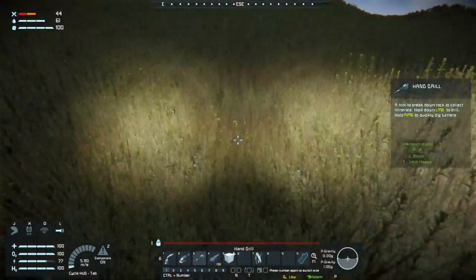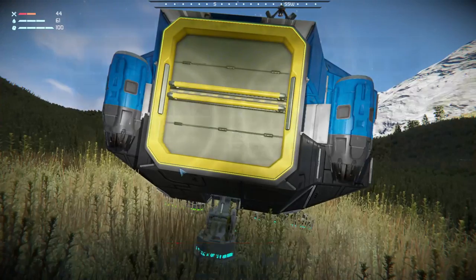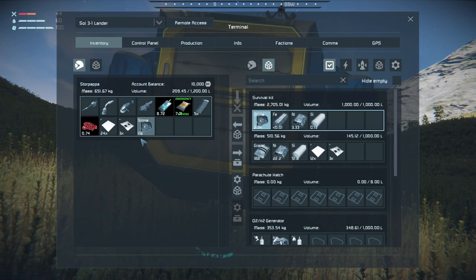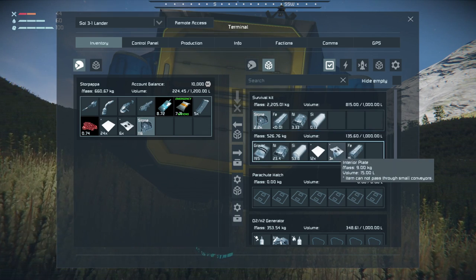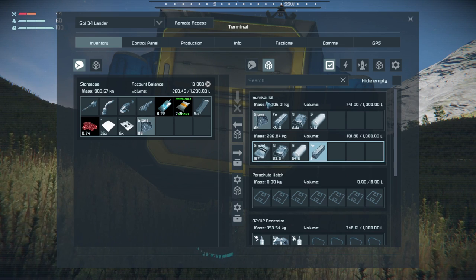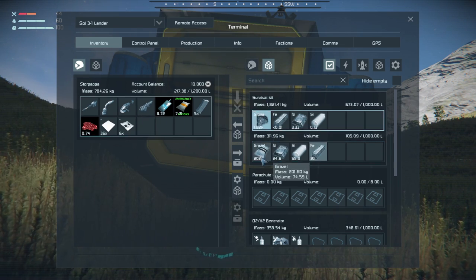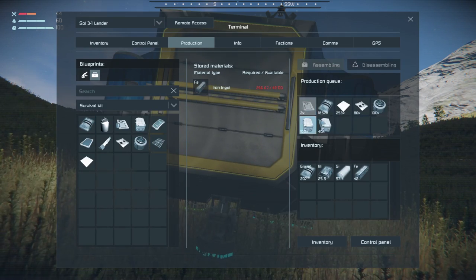Isn't that just like robbing Peter to pay Paul? The problem is going to be there a few hours later. The hydrogen thruster - you can use the atmos thrusters to convert the pod into a flyable vehicle, but the hydrogen one, not so much usually.